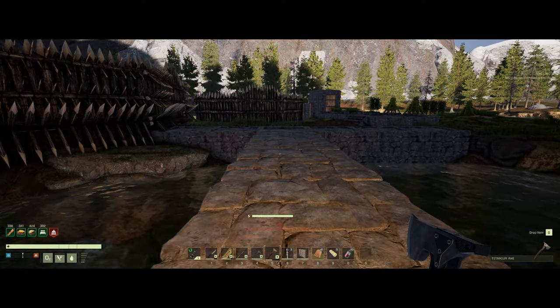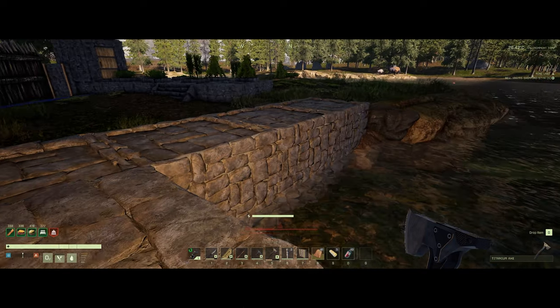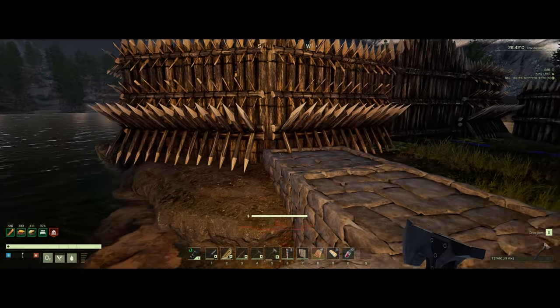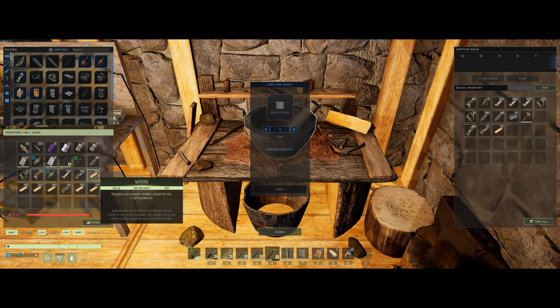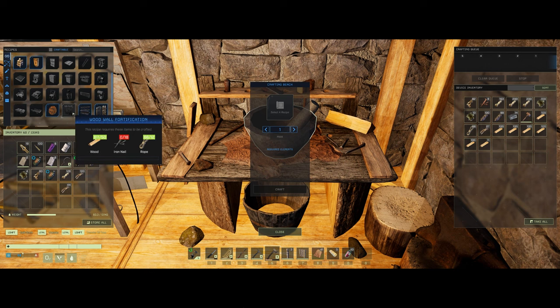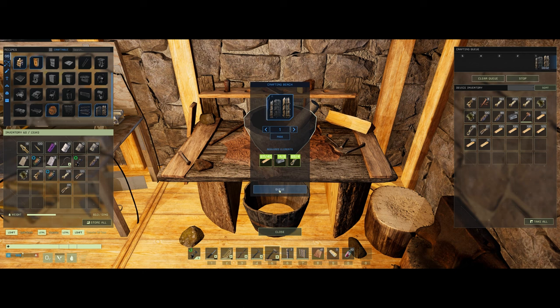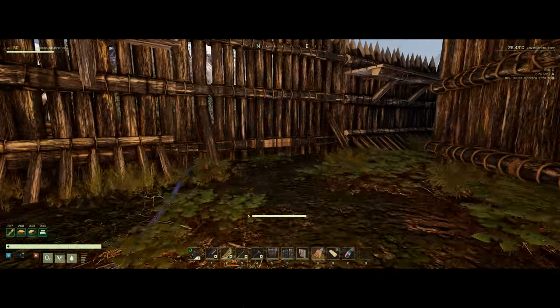Let's go back and get the gate put up on this end and see how that comes together. It's hard to worry that it might be a little too close over here, but let's see what we can do. Let's put all the wood in there so we can make the palisade pieces — we're gonna need nails — and here we can make one gate. We're probably going to need at least two walls, so let's make another hundred nails.